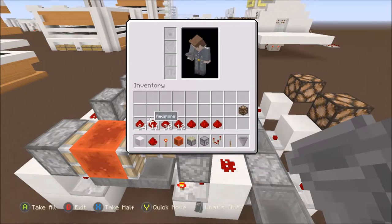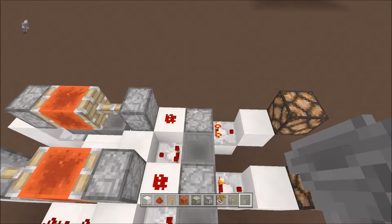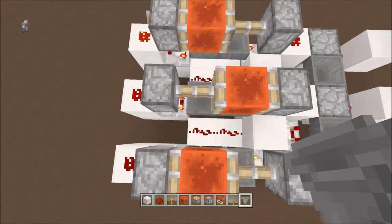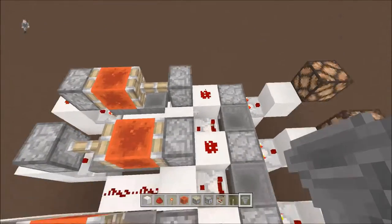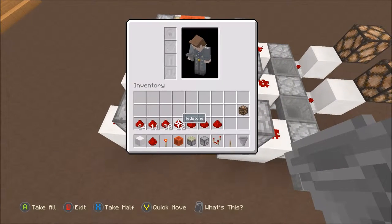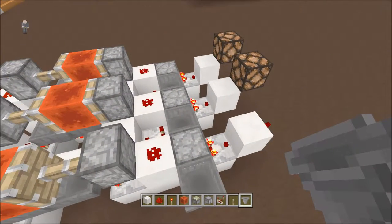You're going to need a lever and nine hoppers. In addition to all that, for the minute clock you need 75 stackable items and one item in the dropper. For the hour clock you need 30 stackable items and one item in the dropper. For the day clock you need 12 stackable items and one item in the dropper.